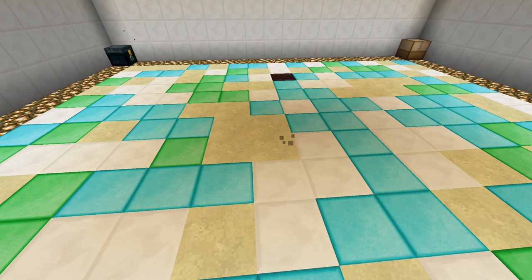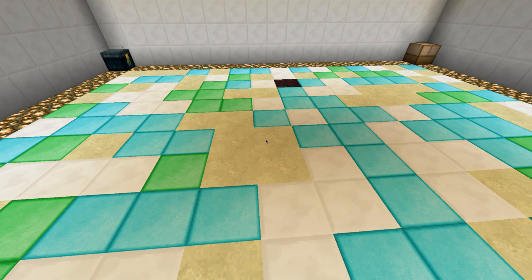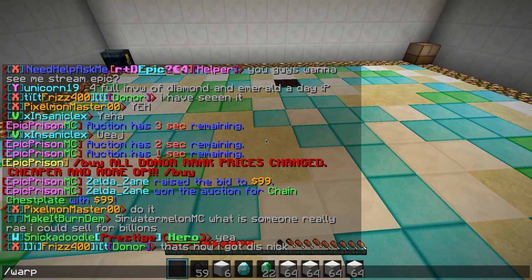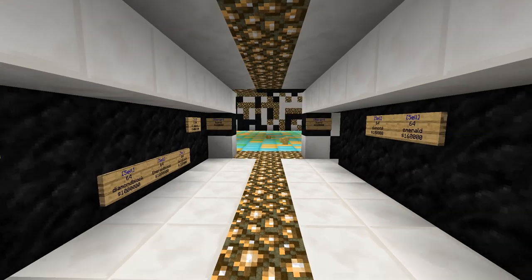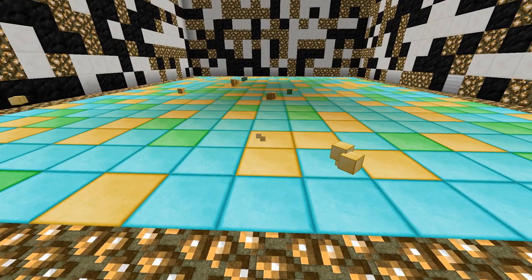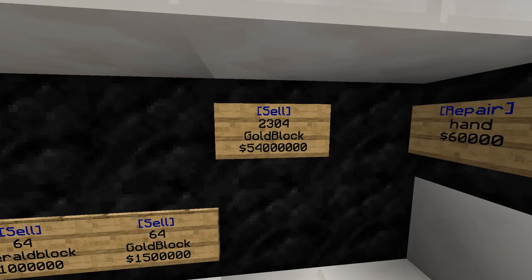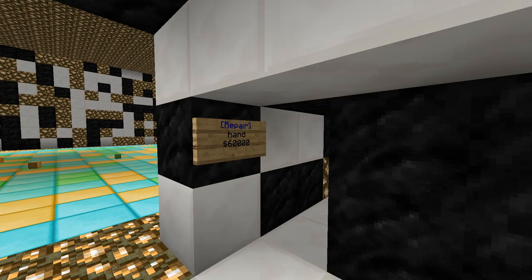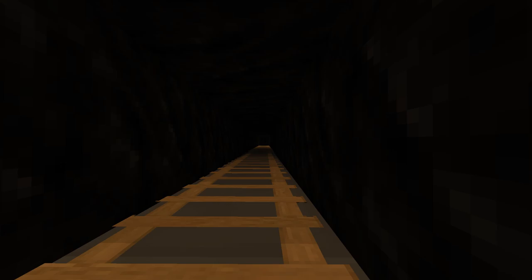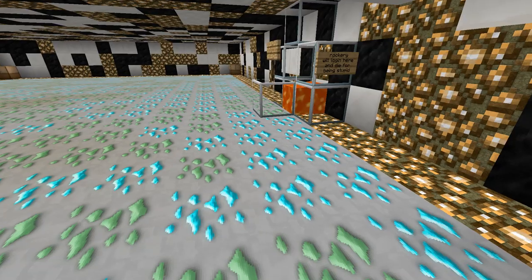Okay guys, I'm back. Pretty good diamond, gold, and then some emerald. This is where I get my really good gold block shop. It's not good. You can see that's good.